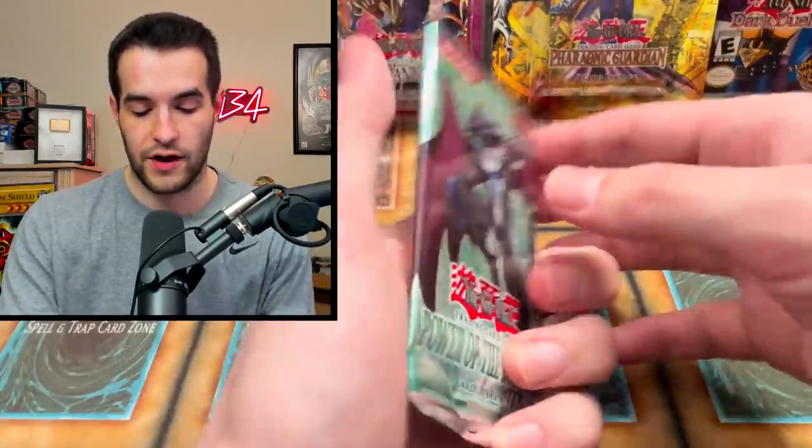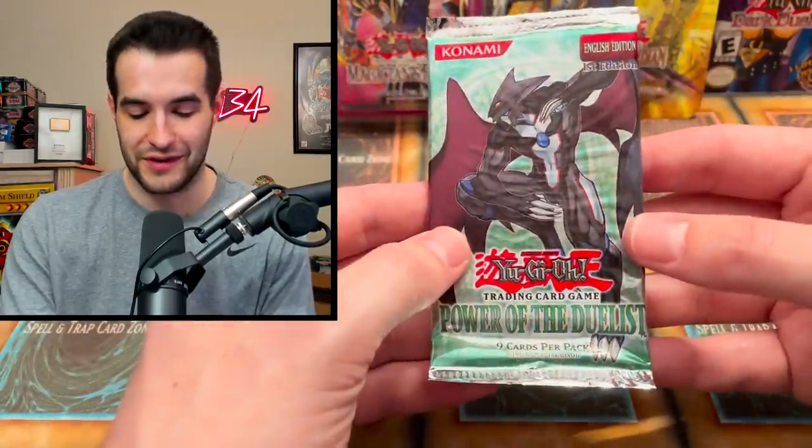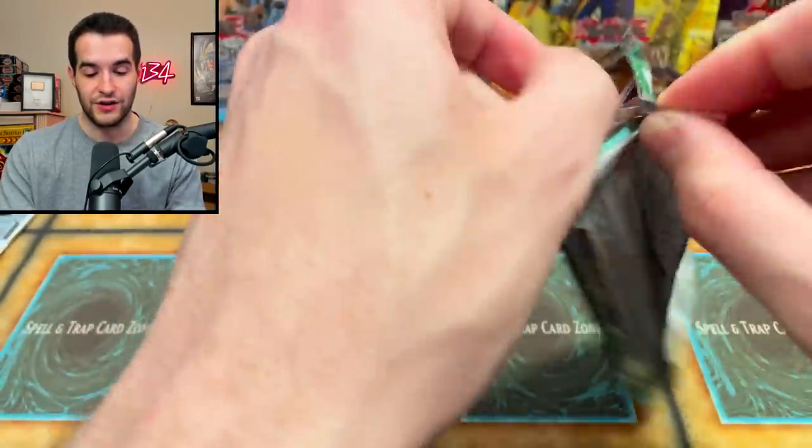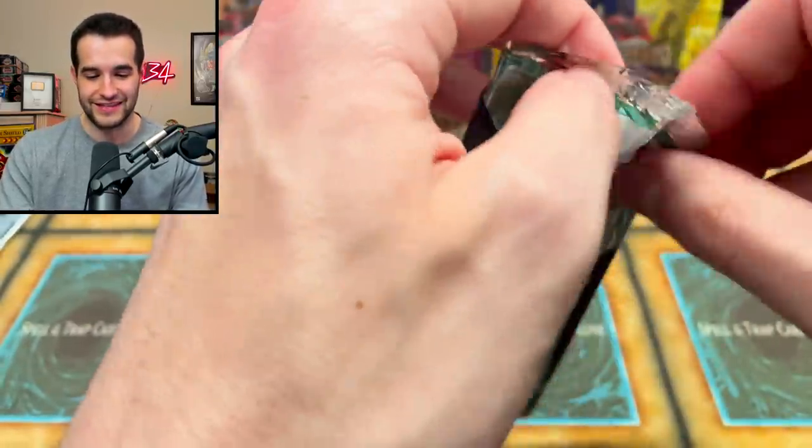No Luber in this one, which isn't great, but we did get a Ghost Rare Red Eyes. So we can't really complain. Power of the Duelist has definitely slowed down since the beginning, though — we started off super hot with an ultimate, a Dark Neos, a Ghost Rare. It was insane.